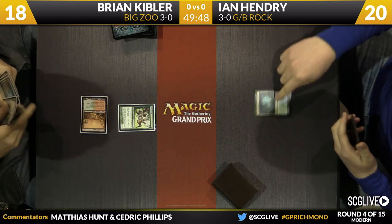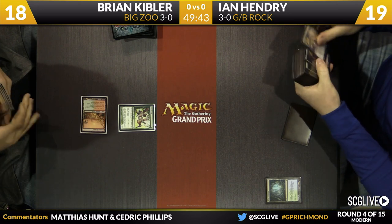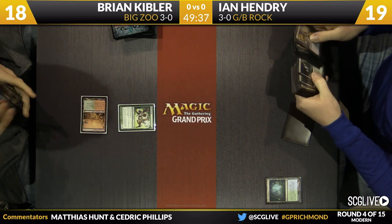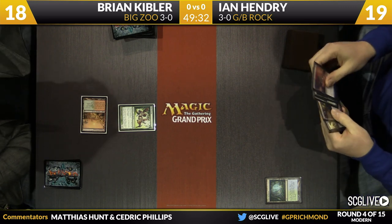Brian Kibler is going to start off with what is basically his Invitational card, a Wild Nacatl off of a Stomping Ground. He'll start round number four at 18. Brian does have three byes in this tournament, so this will be his first round of action, thankfully for him making it in time off of his flight, as Ian is going to sacrifice a Misty Rainforest.